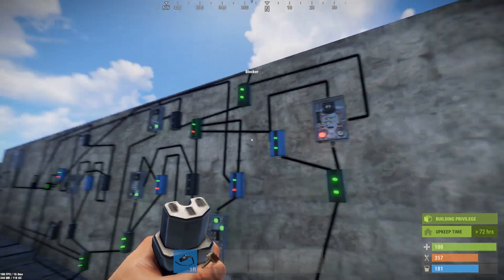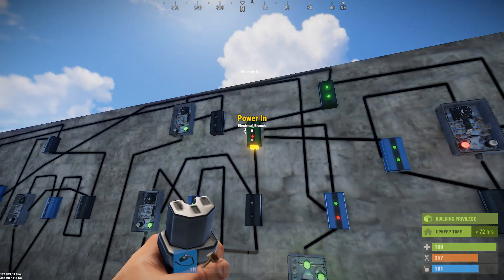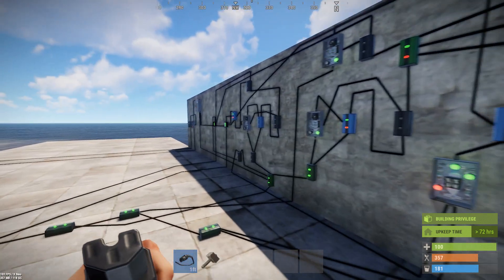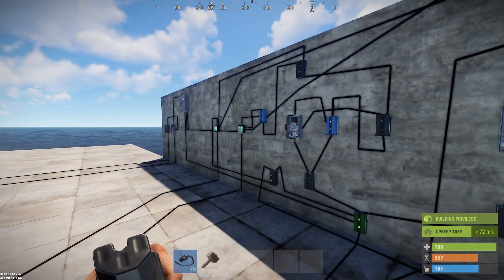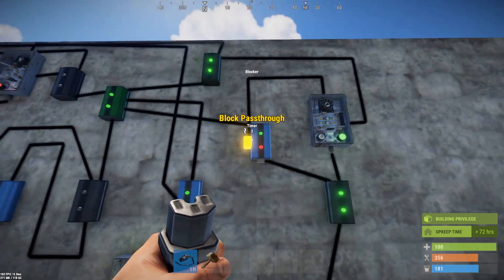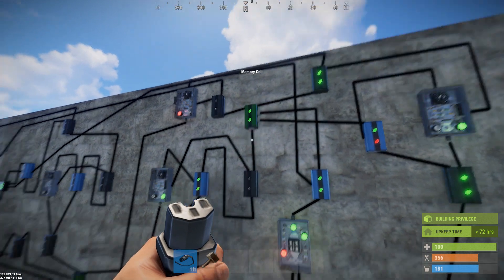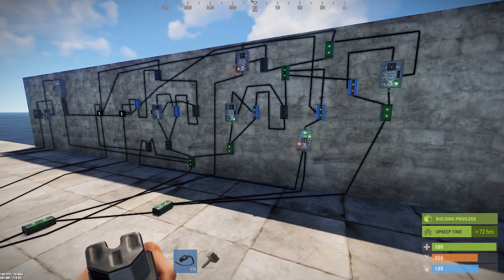I learned the hard way that if there's no power to a memory cell, you can't reset it. So I'm using the 15-minute nighttime timer not just because the counter will count down to zero and stay there, but because you need it to know when counting is done so you can open this blocker and reset the memory cell back to zero before you start the whole thing over — otherwise it'll start with the night timer instead of the daytime timer.